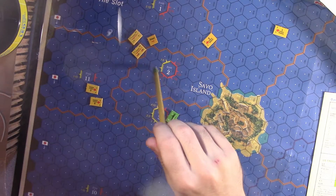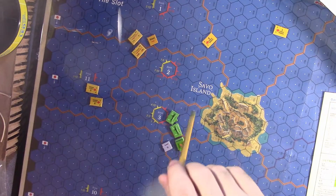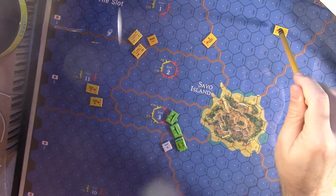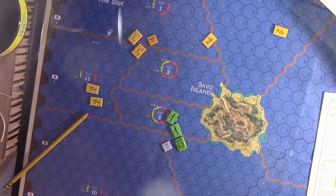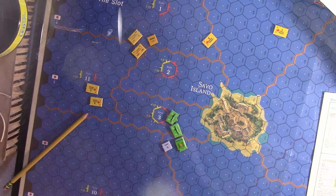Three task forces are within visual range — seven hexes — so I can go ahead and check to see if there's something there. One task force is still out of range at eleven hexes. I start with task force six and draw one of the red markers. There were a lot of markers that said zero, meaning there's nothing in it, then three level ones, one level two, one level three — the higher the number, the more threatening. Task force six draws a zero, so it's a false blip. We remove them from the board.